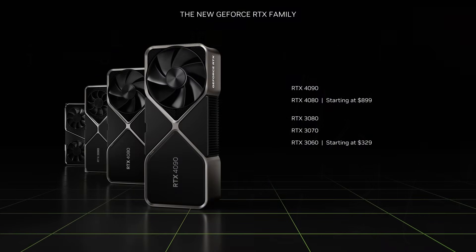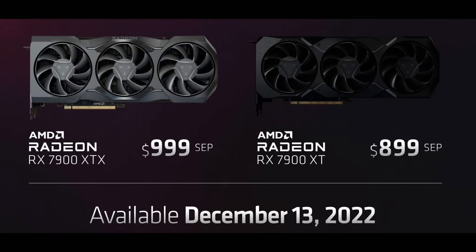Nvidia's slides have said that hey, if you can't afford it, then there's still last-gen stuff for you to buy. As for AMD and their Radeon Technologies group, I'm not entirely sure what they're going to do, but I think they're probably just going to drop the price of the 7900 XTX to $900, and then just call it a day.